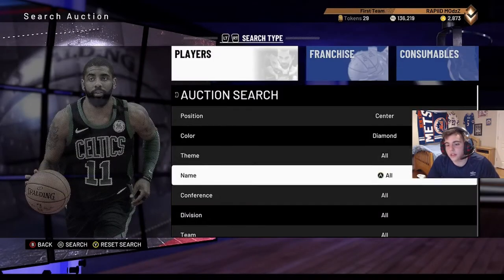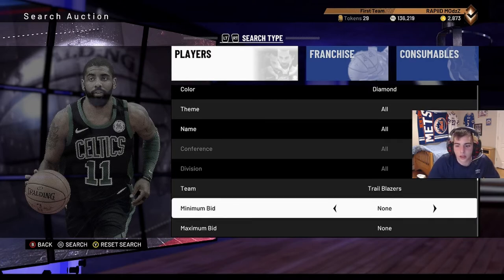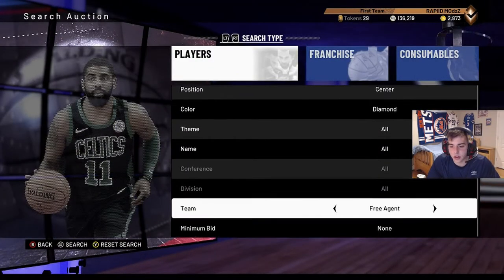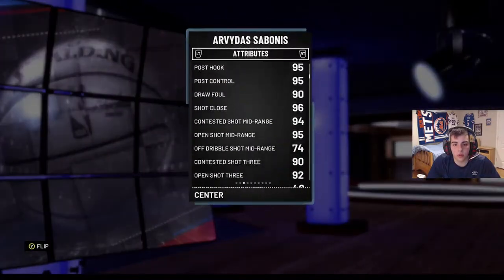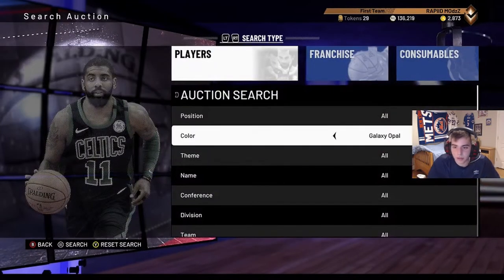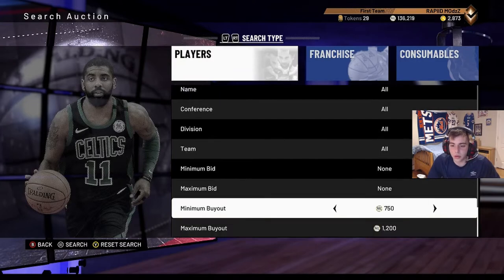Oh wow, listen - diamond, so bonus: if you can snipe it for 100k someone might do it. He's a diamond center. His three is an A-plus at center, that's probably why. Look how much he's going for, this card is nasty. Diamond center at 100k - even if you could snipe a Jermaine O'Neal, that works too.